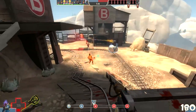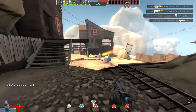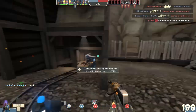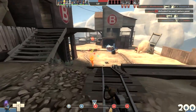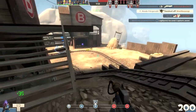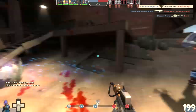When I play Engineer, I always appreciate Pyros that are proactive about spy checking. I'm also not sure if we have a Medic on our team, so I need to be a little cautious with my health. The meta game for me this round is deciding how I want to extinguish people — if I'm low on health, I'll use the Air Blast to get that 20 HP back. But if I'm good on health, I should use the Alt Fire on the Man Melter to extinguish teammates and store up those crits.